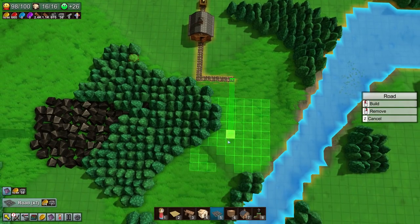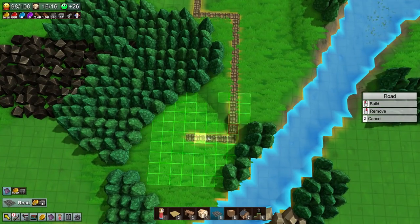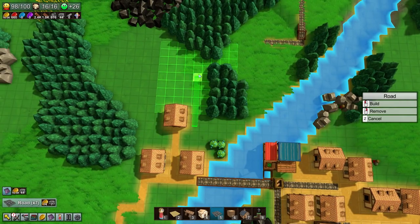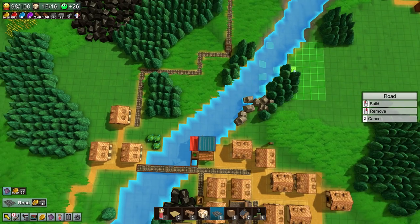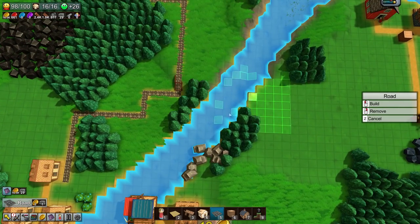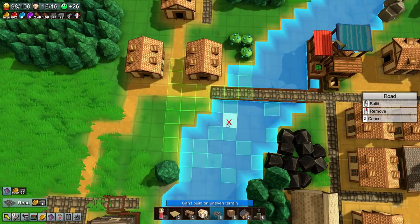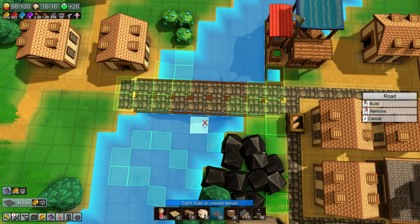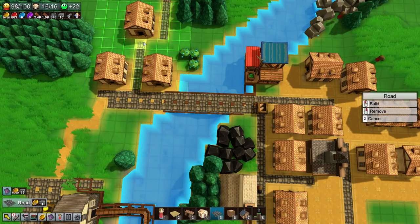Let's get a road going over here - get a highway to heaven or hell, whatever you choose. Get this all the way to the forest. I could make you go over water but I like making bridges manually, I don't want ugly bridges. This one is not that ugly - it's an okay bridge. Might be better if I actually get another one over here - looks a lot better already.